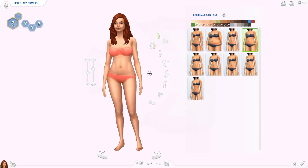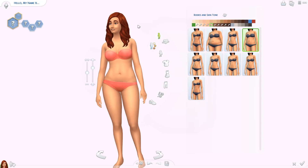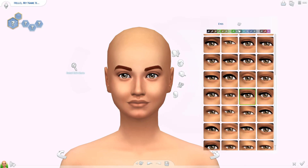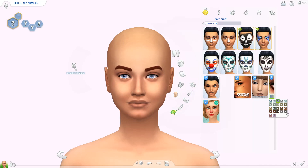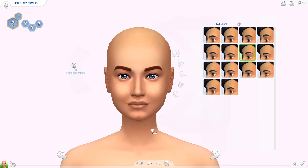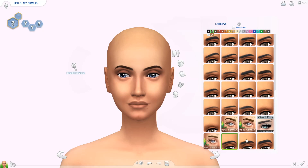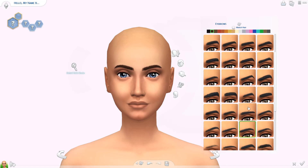Hello everyone and welcome back to the channel, or welcome if you are new — I'm Kitty! This is the second episode of my Zodiac Create-a-Sim series. Today we're doing the second astrological sign in the zodiac, which is Taurus. Taurus is represented by the bull, and the birthstone is sapphire, which is blue — so I went for blue eyes for this sim.